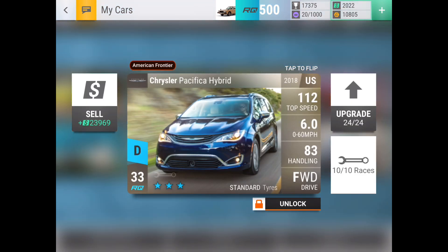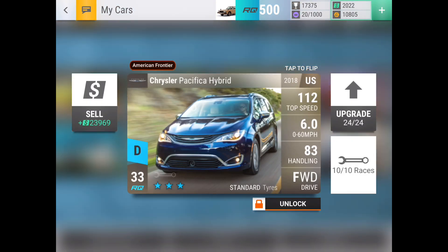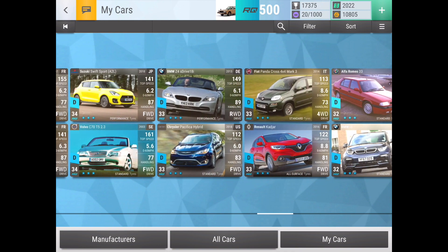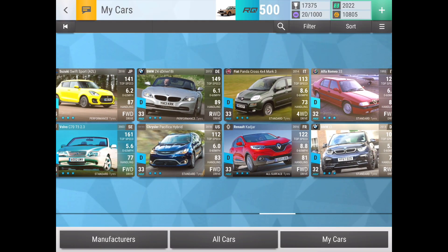The next car — which I accidentally clicked on first — is the Chrysler Pacifica Hybrid. The reason this car is good is it's low RQ with decent stats. It's very heavy, so it won't win every race and will lose some surprising ones, but when you're on races that don't penalize its weight or low top speed, it's a very useful RQ saver. It has 6.08-second 0-to-60, which is helpful compared to other low-RQ FWD standard-tire cars. The Alfa Romeo nearby is 0.9 seconds faster to 60, so cars in its category are on a different level — but the Pacifica Hybrid is still a solid RQ saver.